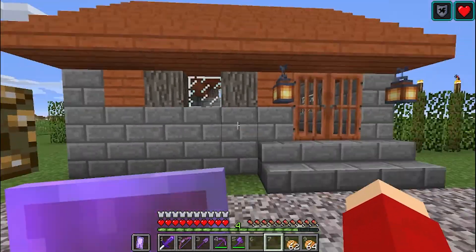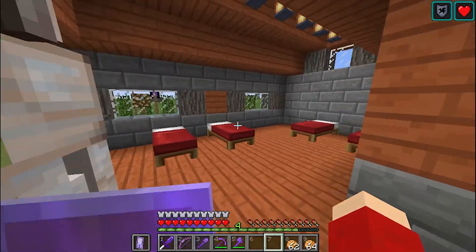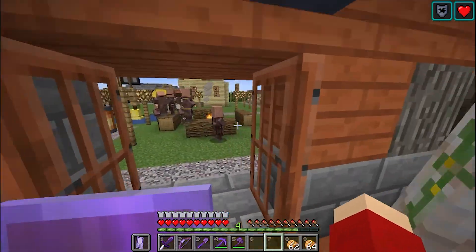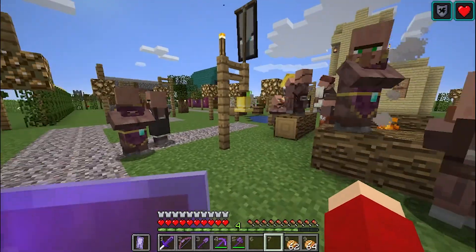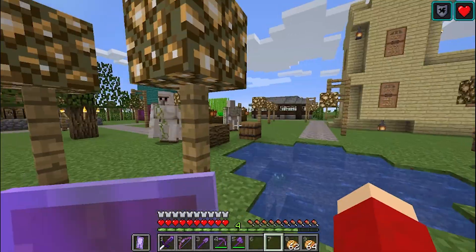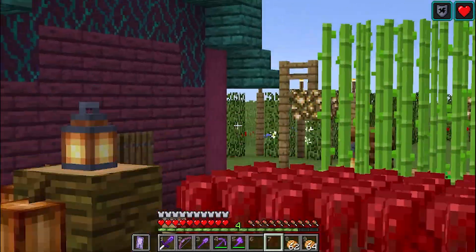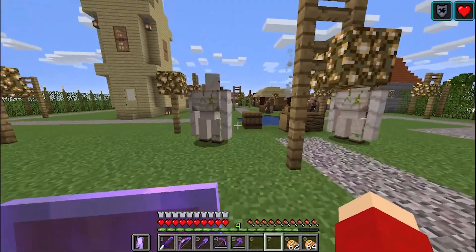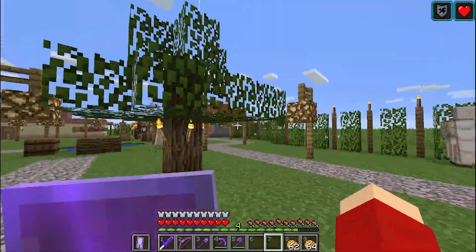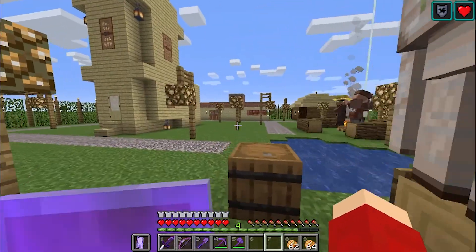And here is another house designed from a classic village — it's the big house, which also serves as the bedroom for the people who don't have homes. It's a little community bed made of acacia wood. The people who use that are the fisherman, whose workstation is the barrel outside; the farmer, whose workstation is the composter outside; and the blacksmith, whose workstation is in this room without a bed. I'll show you all the sleeping later when it's bedtime.